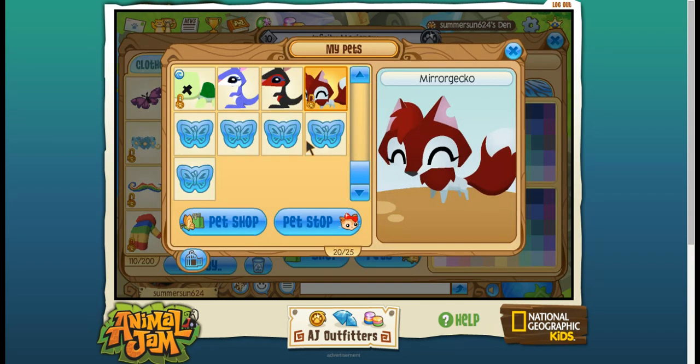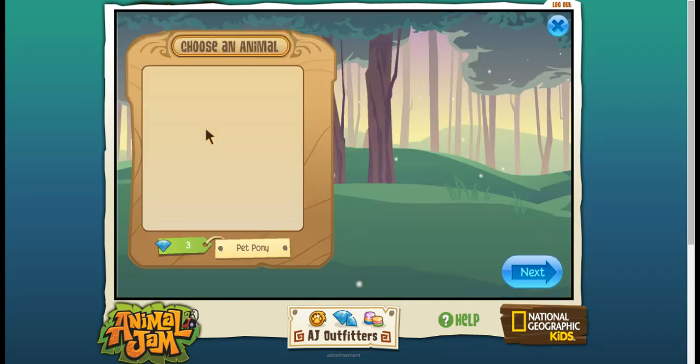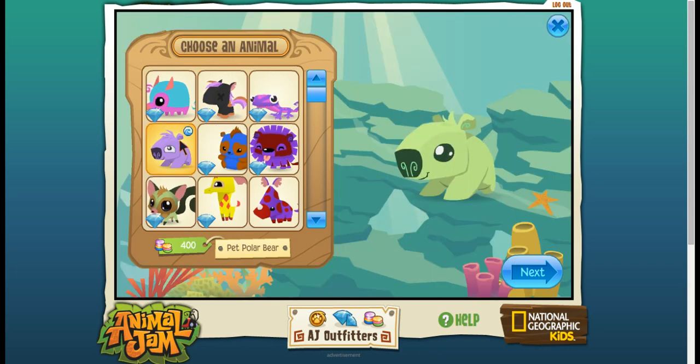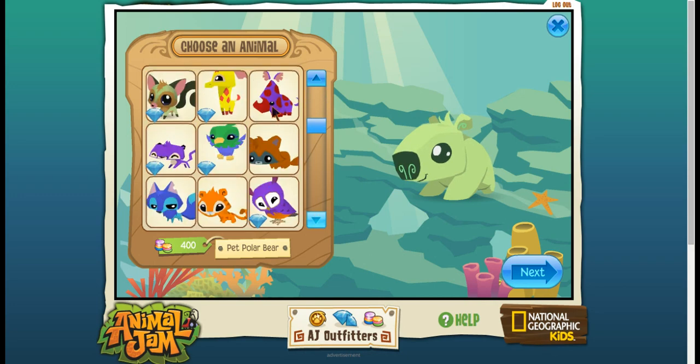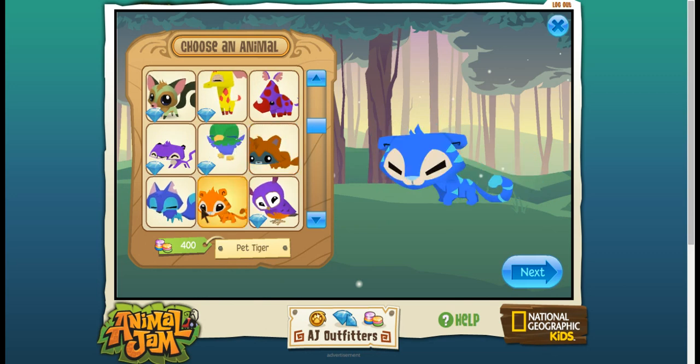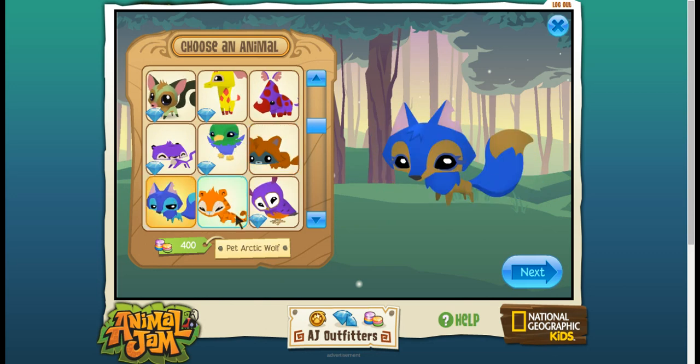I have so many pets. Okay so you have to click new pet. You can buy polar bears for 400 gems. You can buy rhinos for 400 gems, raccoons for 400 gems. You can buy tigers and you can buy arctic wolves.